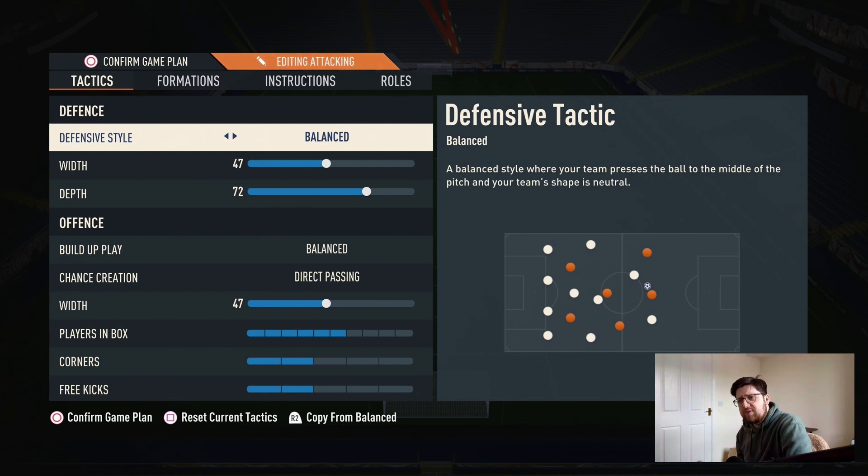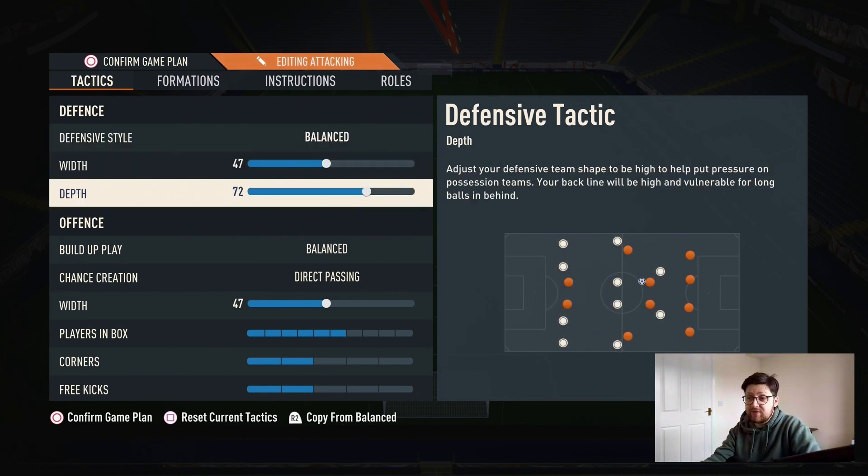Getting into these, we're going to start off with the defensive style, and that is unbalanced. The width is 47, depth is 72. This is quite standard now, having your depth on 72. It's just very good for pressing the opponent, but also having automatic offside traps — just playing a high-pressing game.